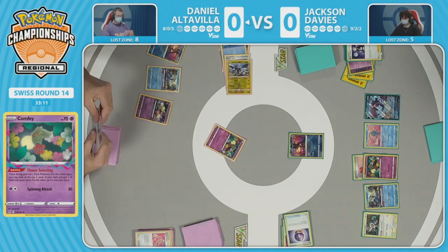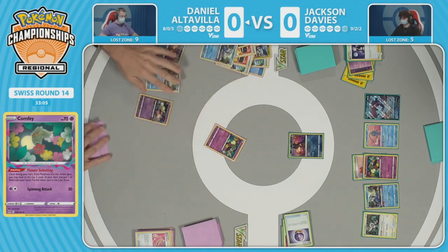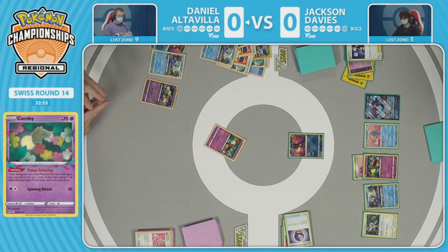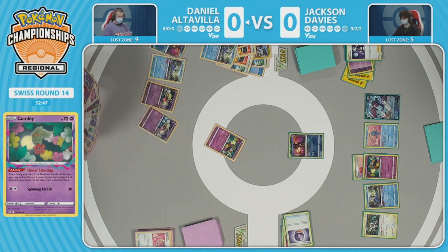The Radiant Greninja promotion forces Daniel to use one more switch to bring Cramorant back into the active. Since Manaphy was taken care of, Jackson doesn't mind the Radiant Greninja going down — there's still Raikou for spread damage. If you're expecting a knockout, it's important to put up a Pokemon that can take a hit and not get knocked out immediately, so you don't lose the prize race.